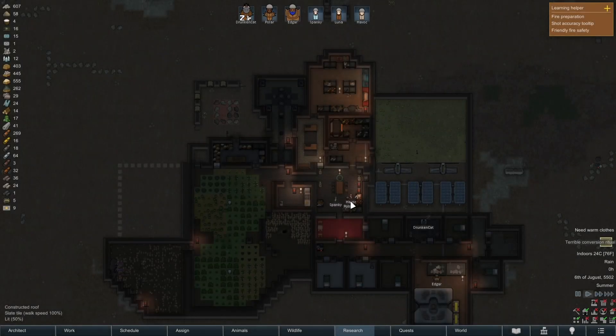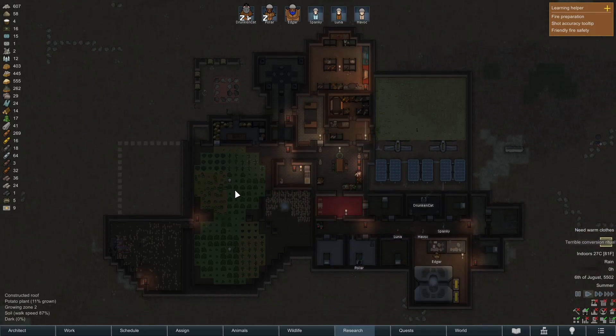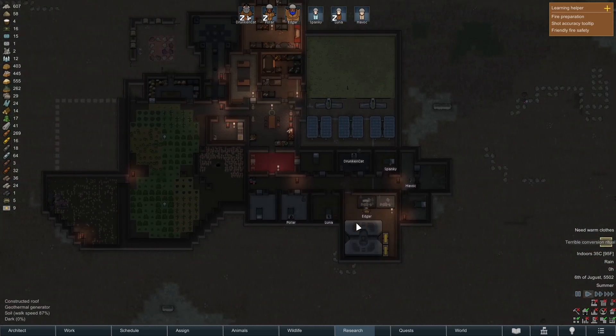Hello, and welcome to episode 26 of our RimWorld playthrough. We started on the tundra, and now we are doing so well. Things are very stable out here. We're almost living in luxury, let's be honest.